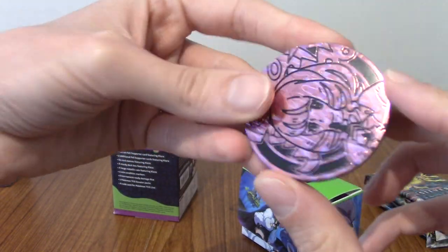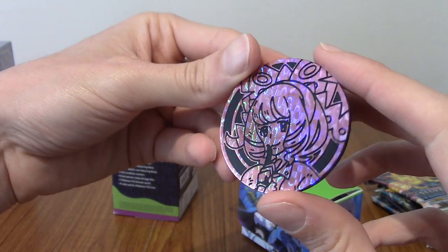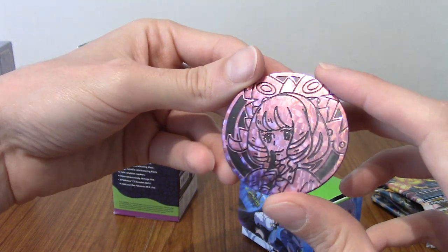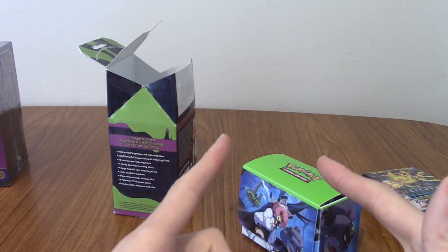We also have an oversized coin of Clara. That is very nice. Very pretty. I'm going to put everything back and then we'll get into opening the packs.